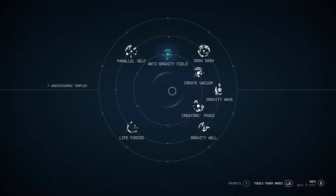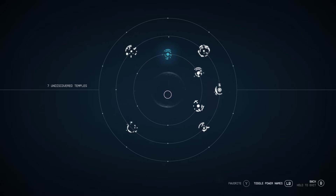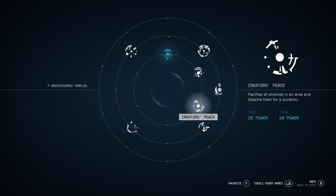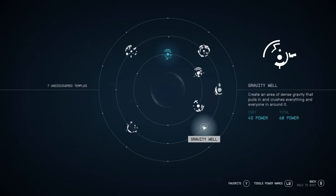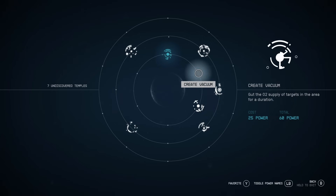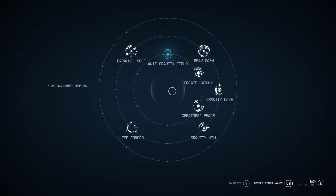Why this wasn't in the game to begin with, I will never know. Previously, the only way to see what powers were what was to hover your cursor over the icon for the name to show up. And that cursor is ridiculously slow as well, which doesn't really help. I guess you could also learn what icon symbolizes what power, but then we are getting into the realm of hieroglyphics - and there's a reason they were replaced with words about 2,000 years ago.